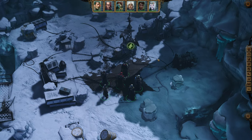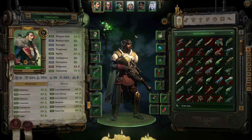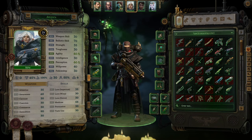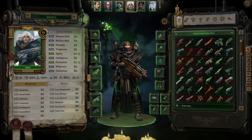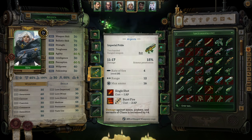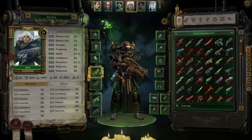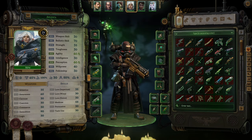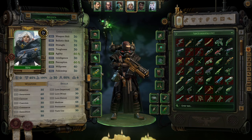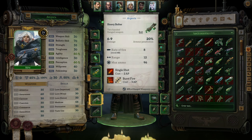Hello everyone, welcome back to the channel. My name is Kordant and we are back for some more Rogue Trader. In between episodes, I actually thought about maybe changing some of the weapon layout for my characters, specifically thinking about Argenta, given that she has a heavy bolter plus a regular bolter.